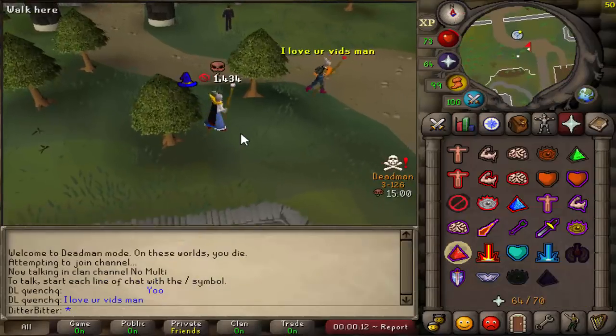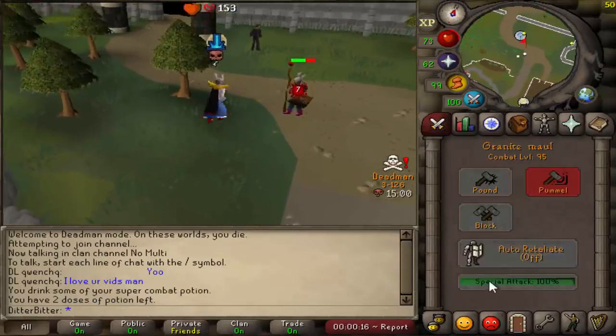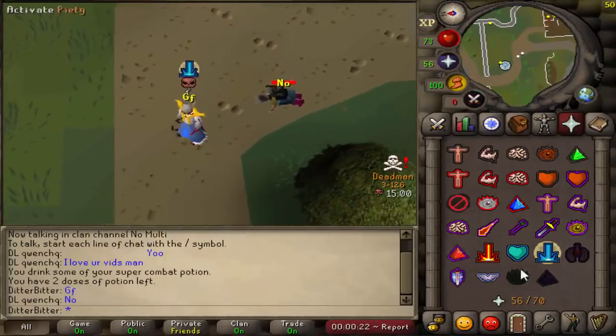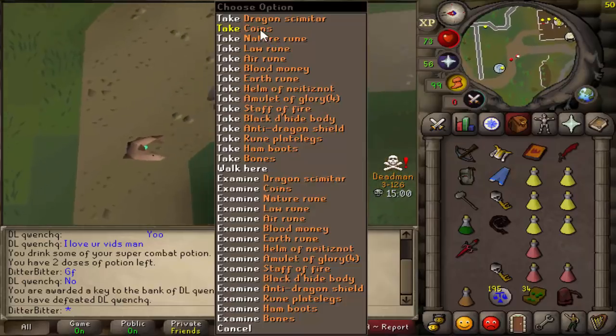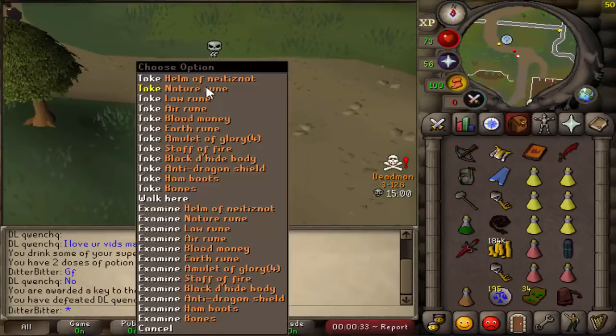He's on this guy — let's go. Fire wave him potentially. Oh my god he's low HP already. G-mall? Oh my god he's dead. Whip KO — 27. Good fight dude. Oh he loves the vids, I'm so sorry man but it is Deadman Mode after all. He had no food on him. He had 184k cash — what the heck dude.